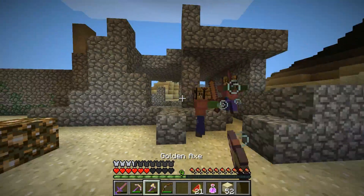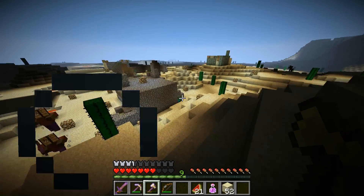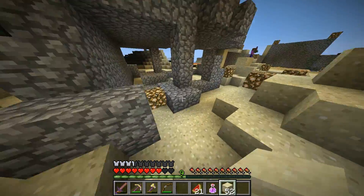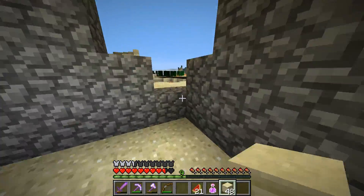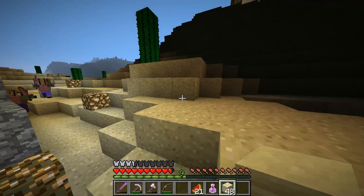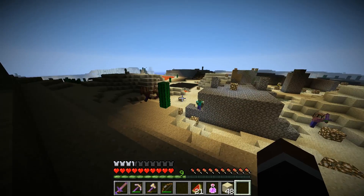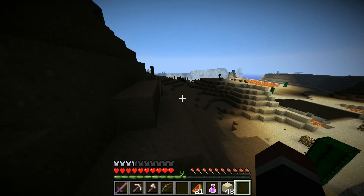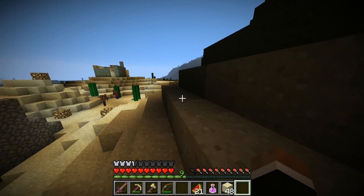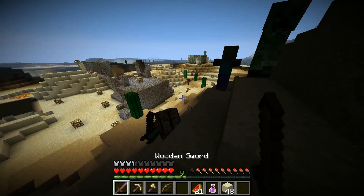Oh my god, go away! That scared the hell out of me. I was three ways down, if I remember right — I need to close them all off and lock myself in. Where did they go? Jumping devils! They're killing themselves there, it's not very smart. He died! Oh — he didn't drop anything. Maybe if they kill themselves they don't drop.